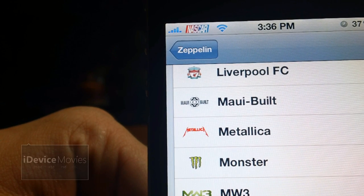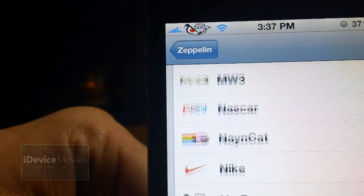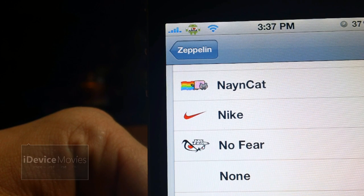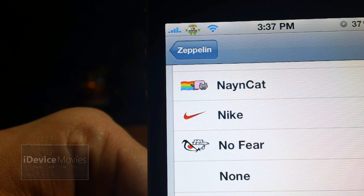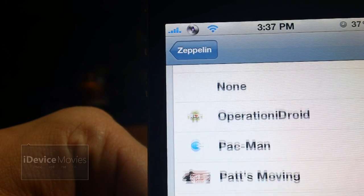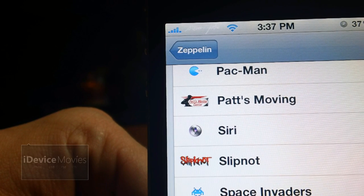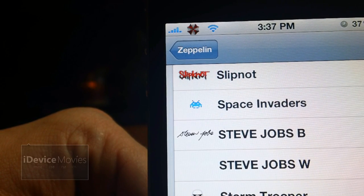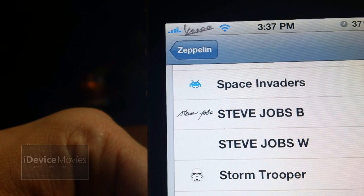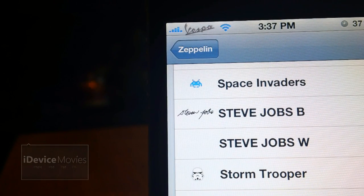Continuing Zeppelin Dash Request: NASCAR, Nyan Cat, No Fear, Operation Droid — it's a droid logo wearing an 'I Love Apple' shirt, which is pretty awesome — Pat's Moving, Siri, Slipknot, Steve Jobs in black, Steve Jobs in white — that's basically Steve Jobs' signature — Umbrella Corp, Fespa. And that is Zeppelin Dash Request.